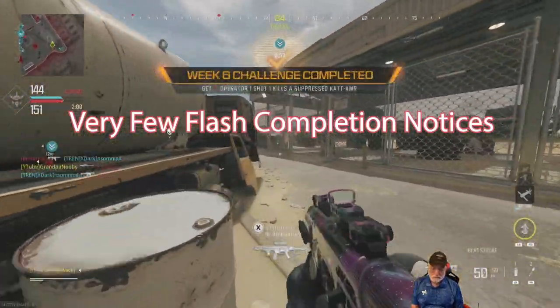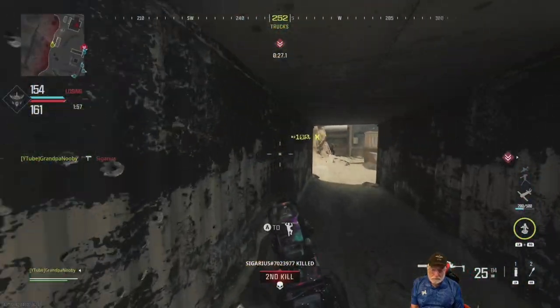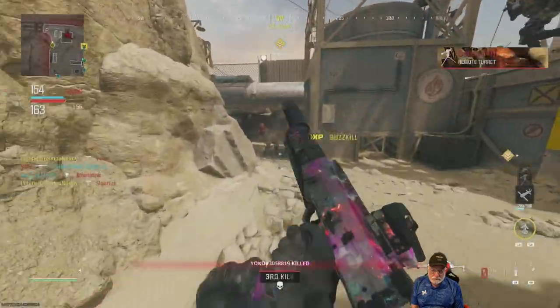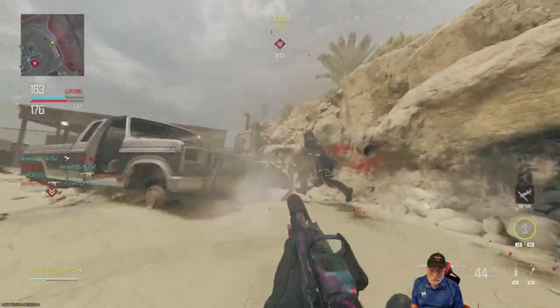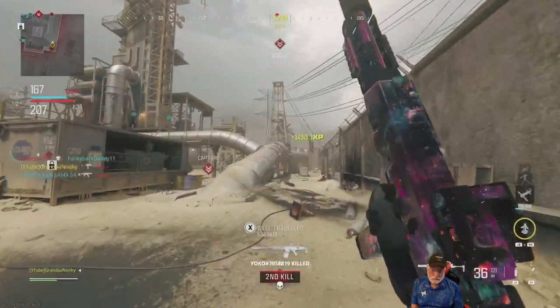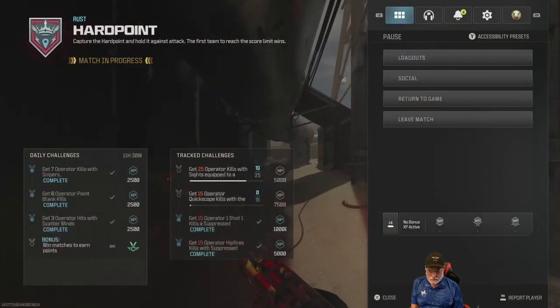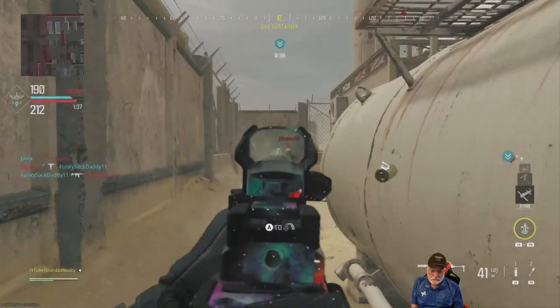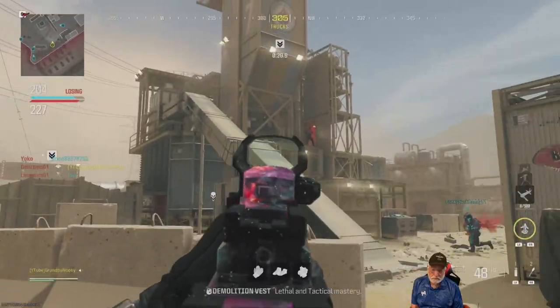There's the CAT AMR — 15 one-shot kills completed, the easiest one, and they made it worth 10,000 XP as if it was going to be the hardest. Now shooting from the hip on the SMG — somebody jumps down, looking in the wrong place. It doesn't take long: the hip fires are completed. Now we just have to aim down sights with the SMG and get six more kills.